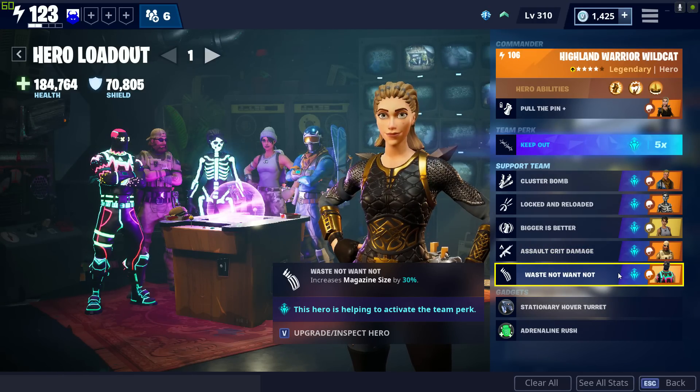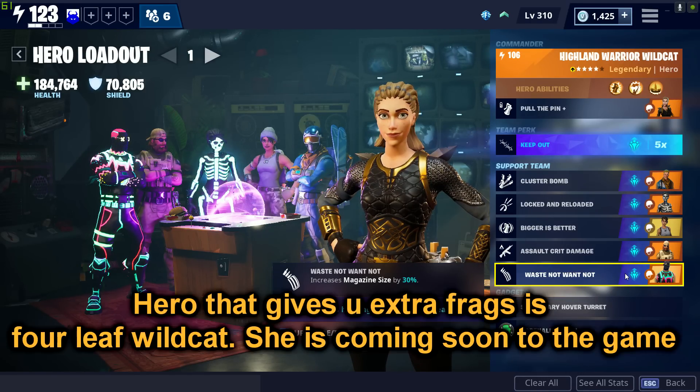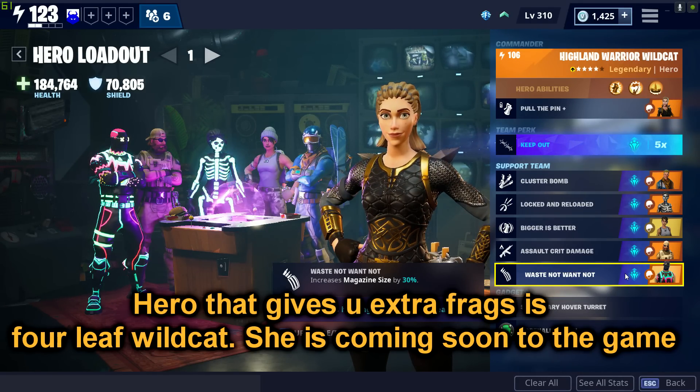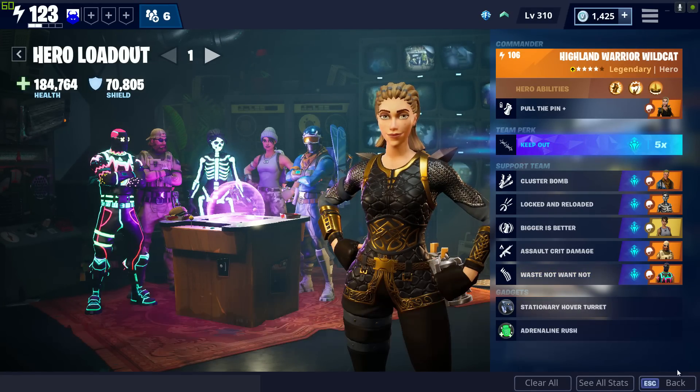We have assault crit damage, so we're going to be doing 75% more crit damage with our assault rifles. And then we have Light Show Spitfire, a new hero from the hero quest, which is going to be increasing our magazine by 30%. Can you guys please tell me in the comment section below — what is the hero that gives me two extra frag grenades, or the hero that gives me a frag grenade every time I get a specific amount of kills?